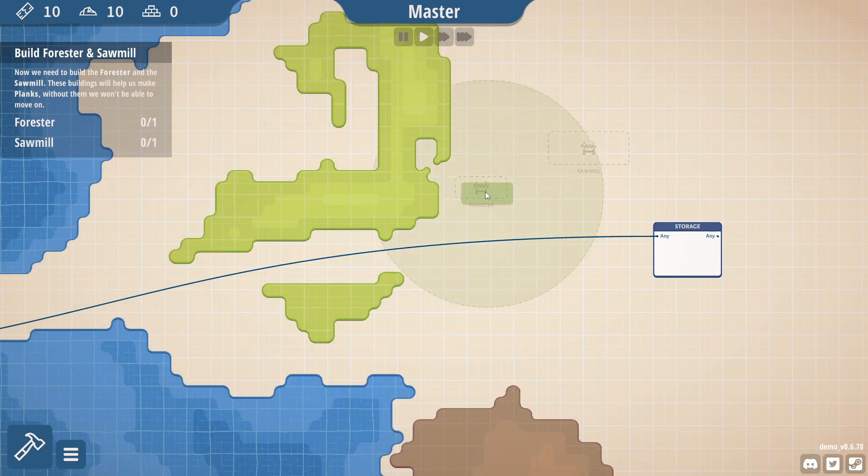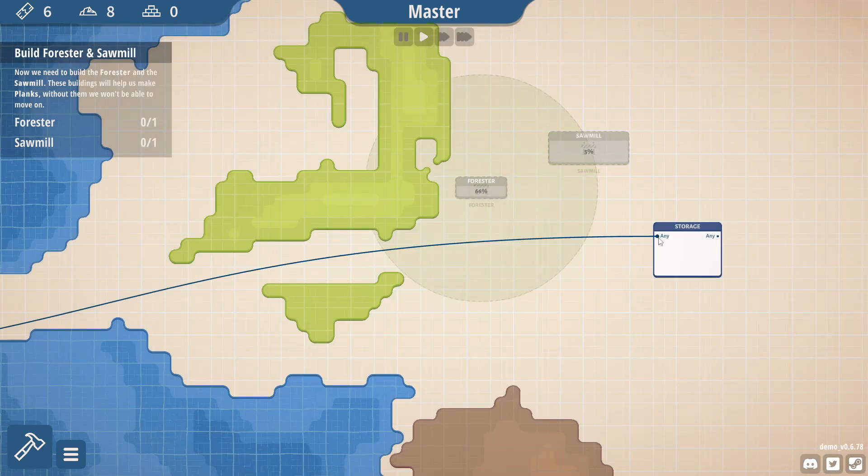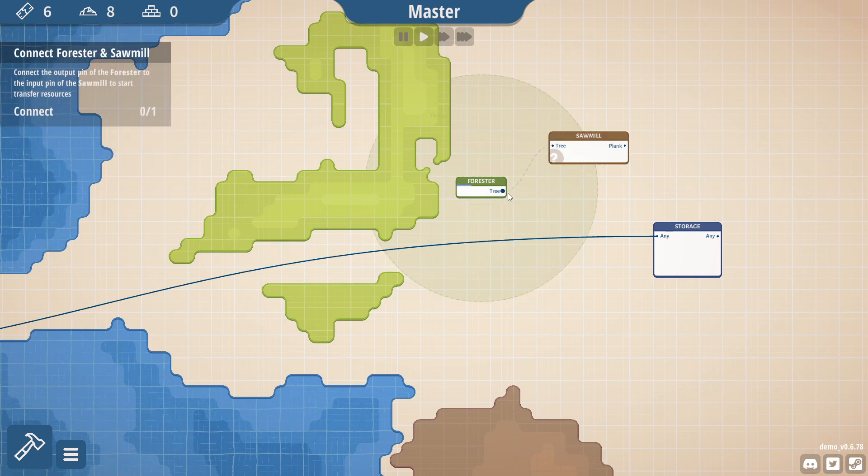You start off by putting a forester here and a sawmill here. So everything has an input and an output. You connect the input to the output and that's how it works, but they can't cross over each other. So once that happens, you've got to make things work well — so there it goes to there, and obviously we need the planks to go to here.